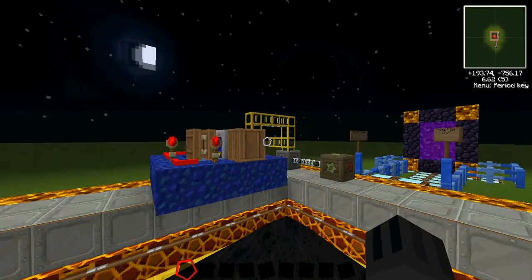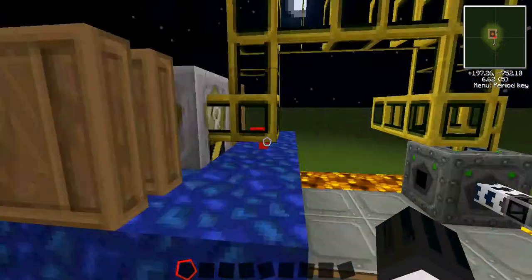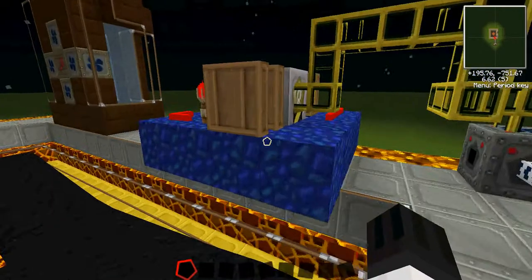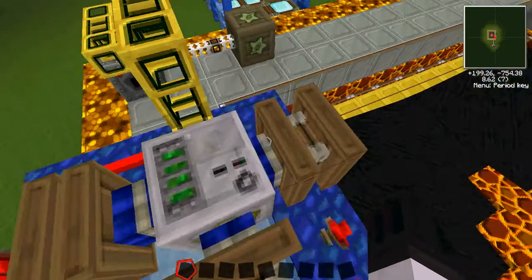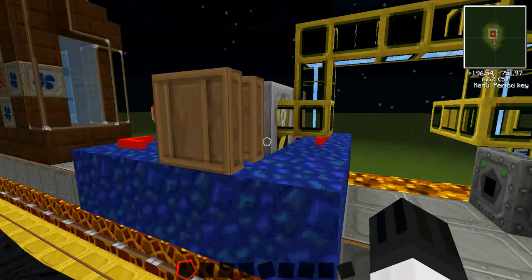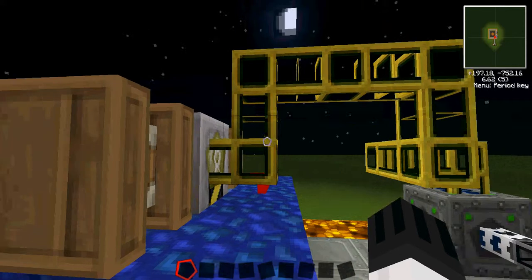Now we're going to move on to the next one, which is water power — a second water power method, but a bit more effective. This secondary water power requires a pump, some redstone engines, 1 to 3, maybe even 4, with one on top. Some waterproof pipes — you can't really use wooden. So by any type I mean stone, cobblestone, or gold, because I'm using gold.